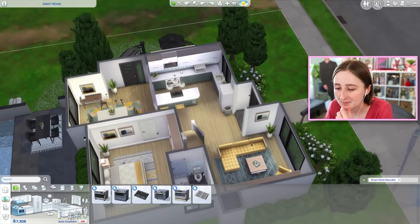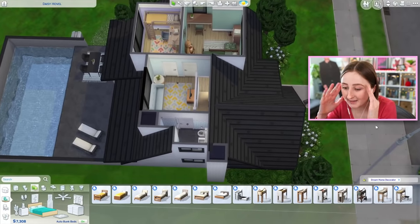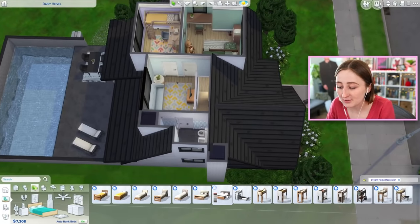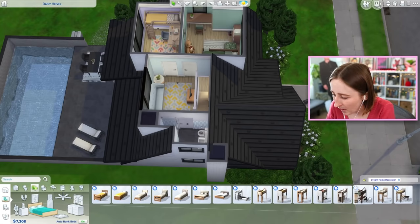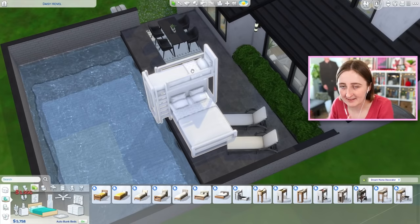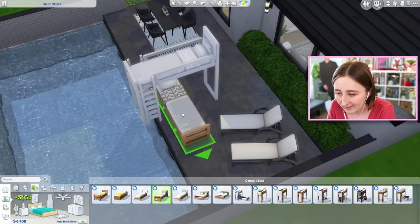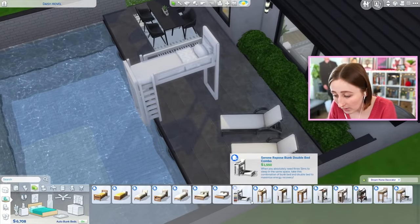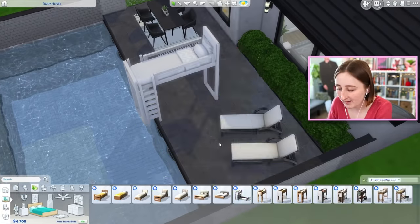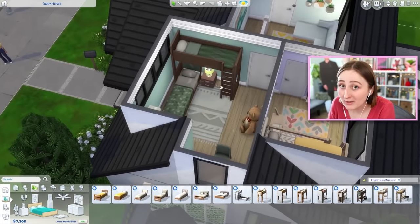Custom sofas, all these custom kitchen pieces. They added a ton of new beds — there are five new single beds, two new double beds, and four new bunk beds. Some bunk bed models come pre-slotted together with other pieces to make it easier. You can use a bunk bed by itself and slot a bed into it, or have it pre-slotted with a double bed, or one with a desk. This pack has furniture for every room.